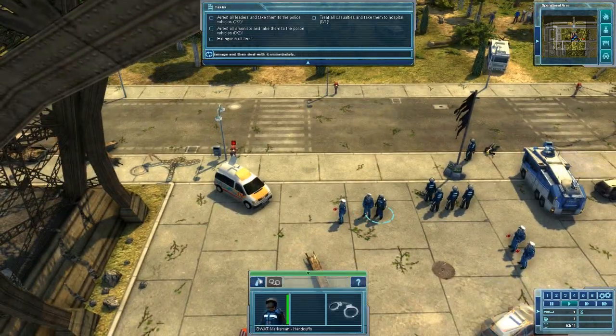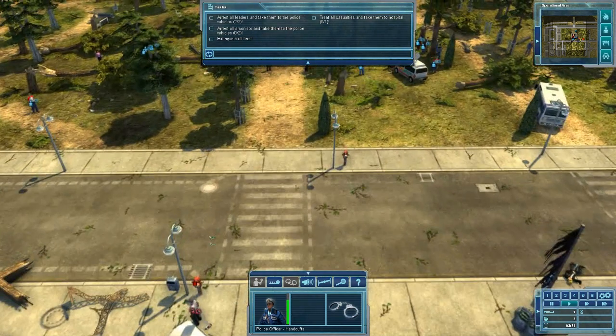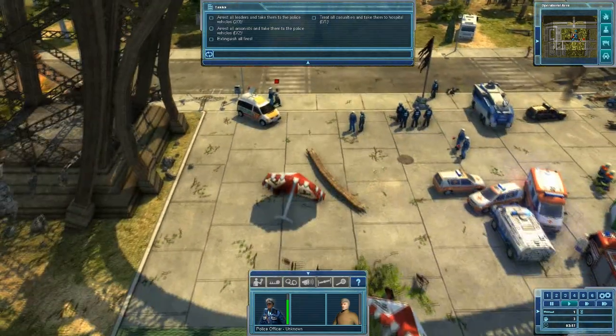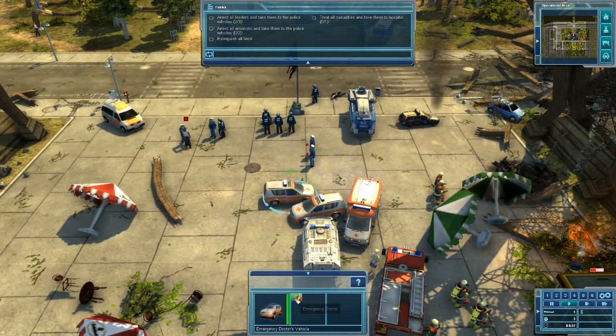Let's just go ahead and get him. Chuck your stun grenade and let's arrest him. That wasn't too hard — he didn't put up any bit of resistance. So let's get out.